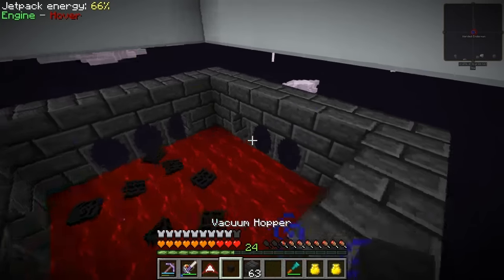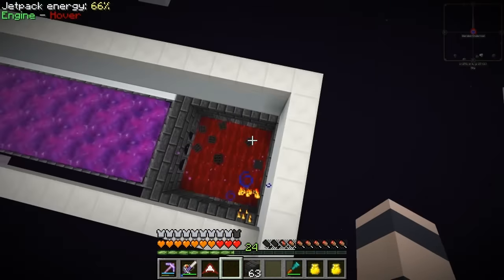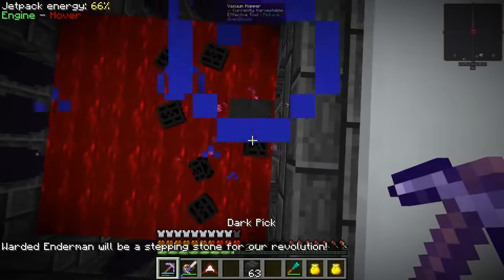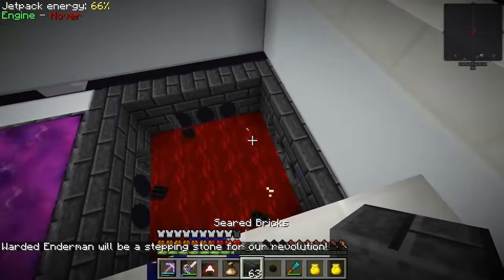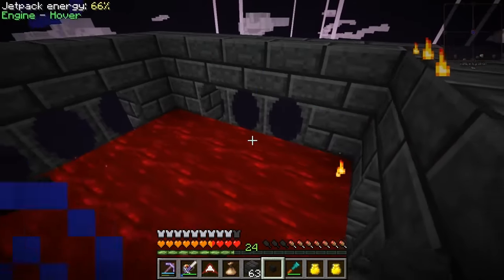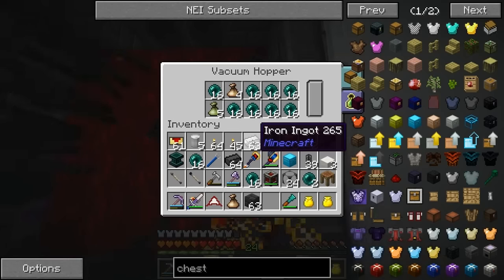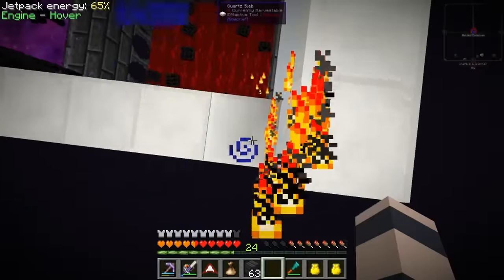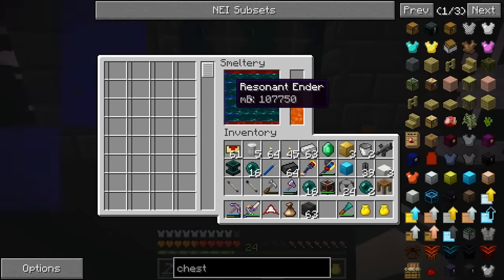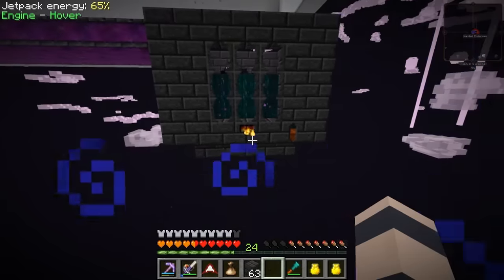I brought a couple things with us. Let me fix this - I brought a vacuum hopper. Let's see if we put it over here, can we pick up the enderpearls? No it has to be a lot closer. Let's try lowering it - maybe there should be a ton of enderpearls in this tank. Man that sound - if I put it over here, yeah you see all the enderpearls fly towards it. Oh yeah, we're getting tons of drops from this thing, this is insane!